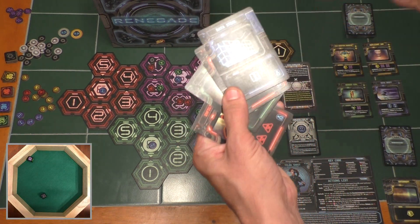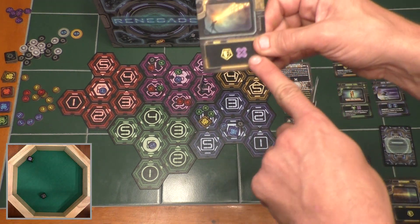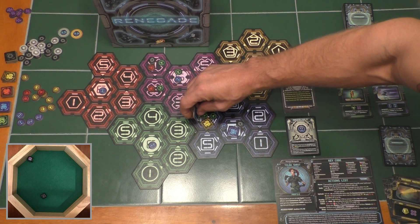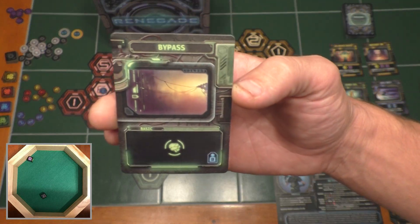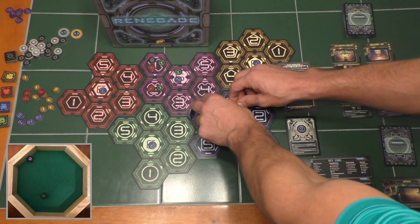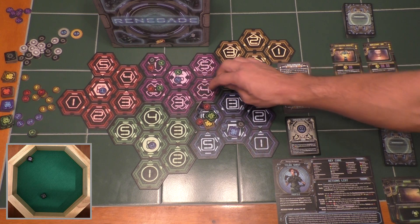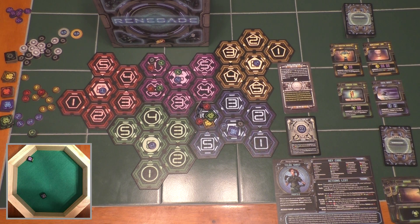Looking at my new hand, I only have one information command — I was really hoping for more so I could move and drag these viruses with me. But I do have a leadership, so I'll assign it plus that information to be two information commands. Now I have two information commands to execute a move action — one, two — and I'm going to carry these two viruses with me down into this partition. So I've got two viruses and three uplinks here. I play bypass which gives me one cognition command, and that's what I need: one cognition command plus three uplinks to install a neural hub here in this spot.